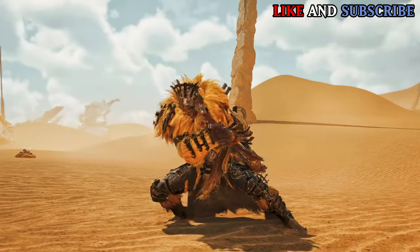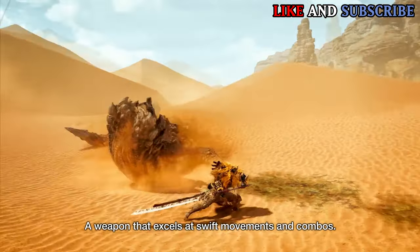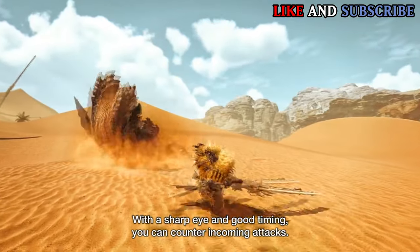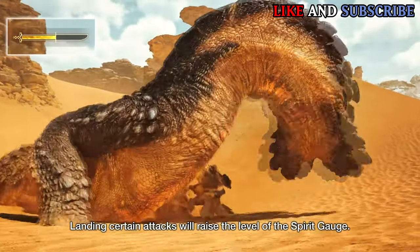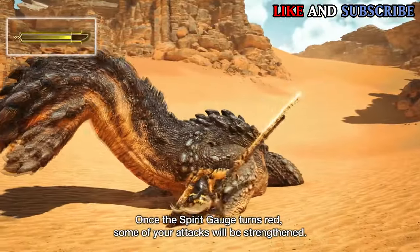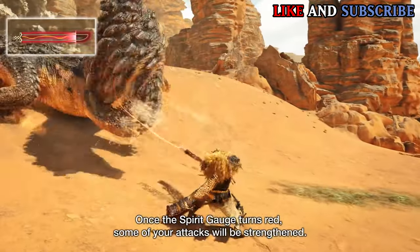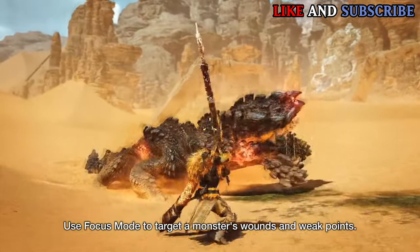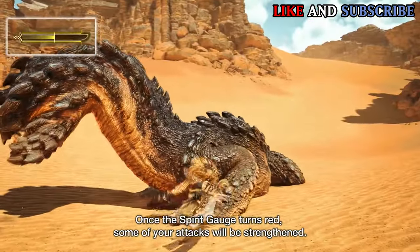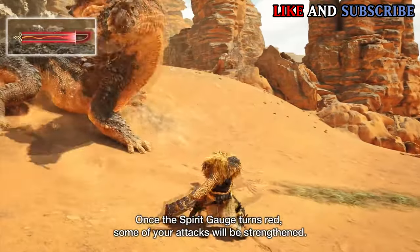The Long Sword mainly remains the same, since it skipped the moveset it had in Iceborne, but with additional changes. From the looks of it, Spirit Blade 1 and 2 now act as gap closers from a decent range. But it also looks like you move to the right, left, or forward while doing Spirit Blade 1 and 2, which are good changes. In the Spirit combo, while in Red Gauge, it looks like it has a new follow-up attack. After doing a Spirit Round Slash, you now jump and do a slash, which possibly is followed up with more attacks.